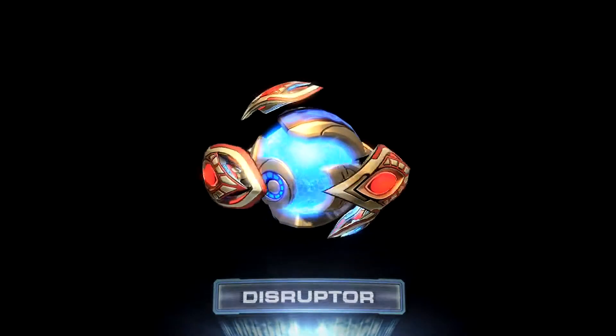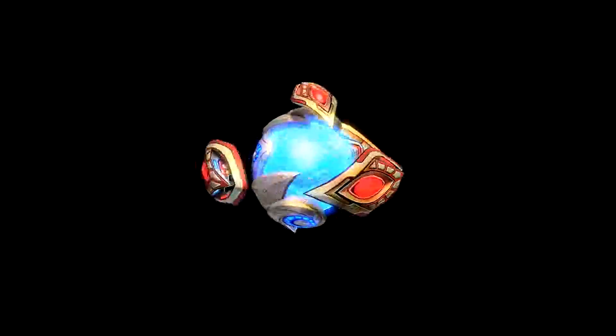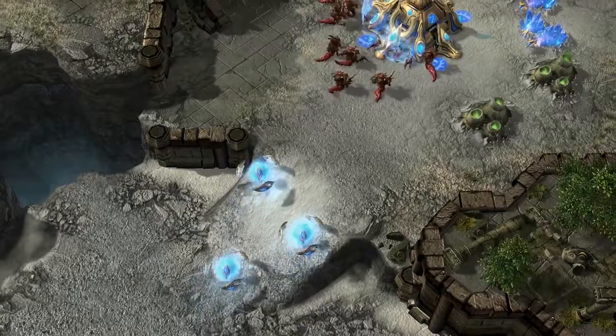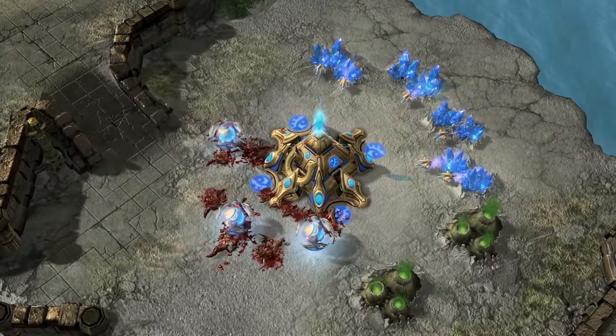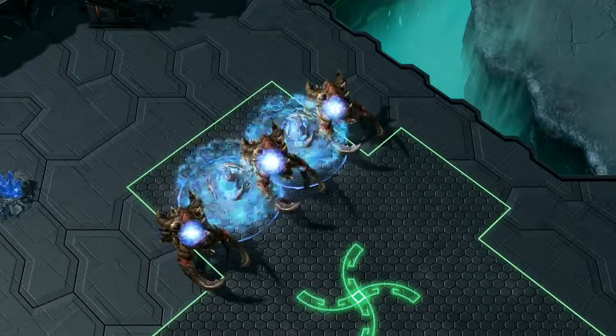New to the Protoss arsenal is the Disruptor, a micro-intensive splash damage option that can warp in at the robotics facility. This unit can go into an invulnerable energy form, and after a short duration, deal burst damage to all units around it. Micro is key to defense against the Disruptor, otherwise you will take massive damage.